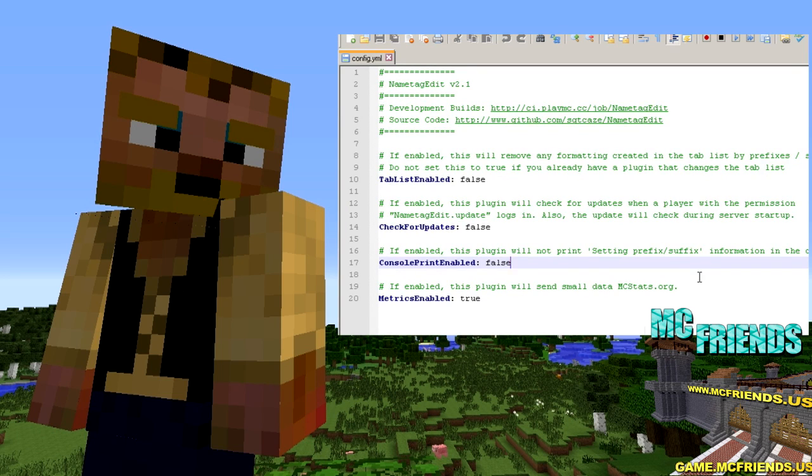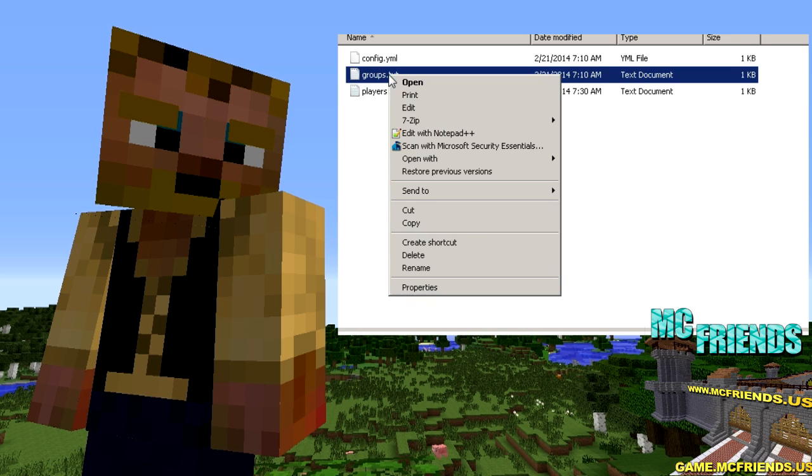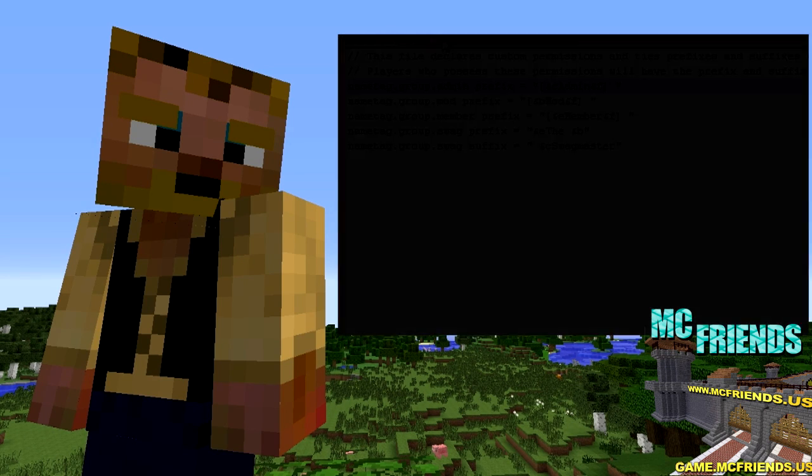Before we get into permission nodes, let's look at some of these text files. The first one is the groups file. This is nice because it lets you add custom permission nodes you can assign to groups. So if you have a prison server, you can have it show the person's group above their username. You put something like 'nametag.group.C' and then the prefix is just 'C', so other people can see they're a C prisoner or whatever. These are the ones in there by default, and this one's assigned to ops. Feel free to have some fun with that.